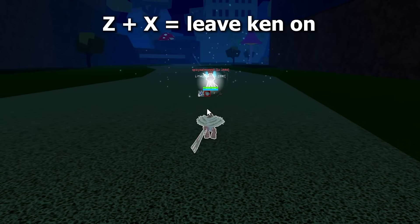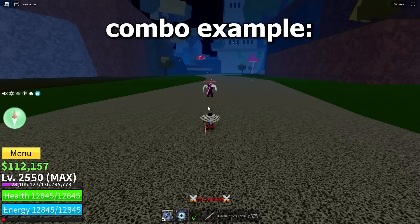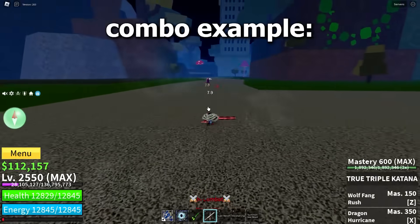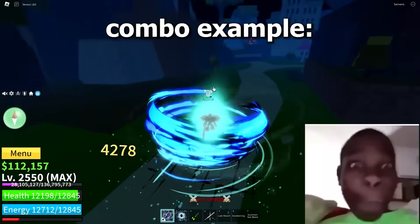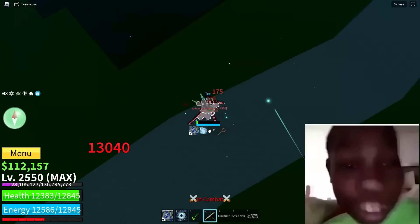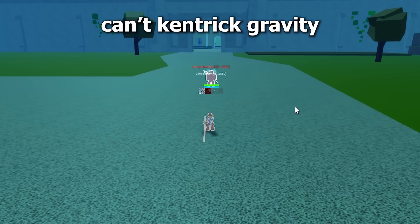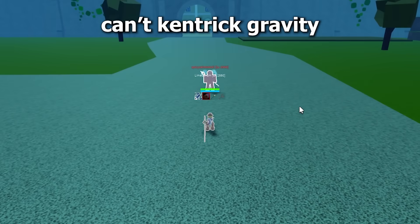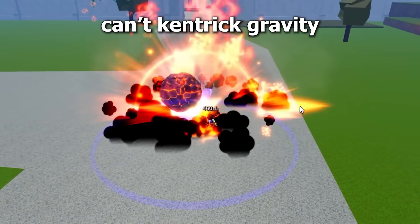Blizzard: you can Kentrick the Z and X moves by keeping your Ken on. Combo example. Gravity: you can't Kentrick Gravity either, since all of its moves break Ken. So if you get hit with a Gravity combo, you're cooked.